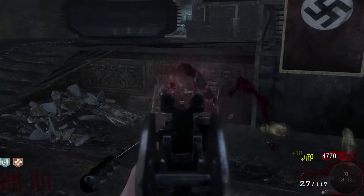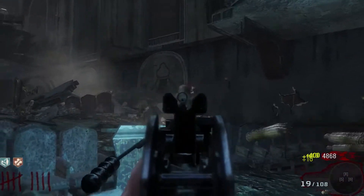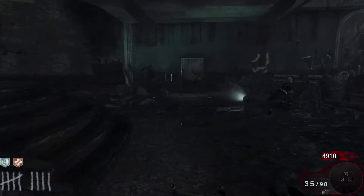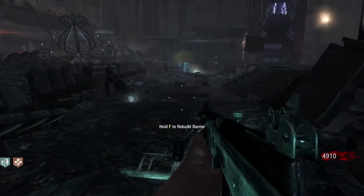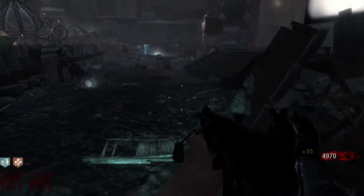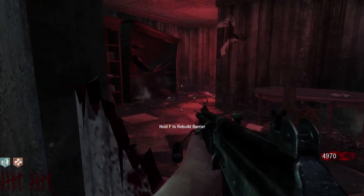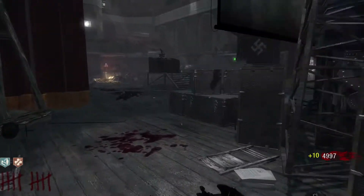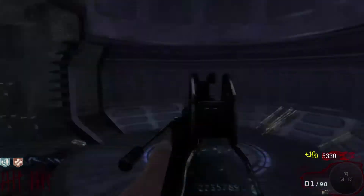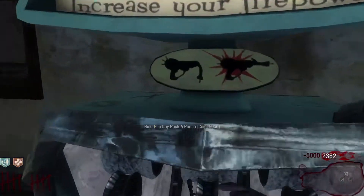Since I'll be Pack-a-Punching this, we can use as much ammo as possible because we're pretty much almost at 5,000. These are the last ones. We can go rebuild this one and then just go up and shoot zombies. Once we get up here I gotta make sure the round starts, because otherwise if I'm up there not long enough, zombies will be there and I'll be dead. They get electrocuted, which is kind of nice actually.